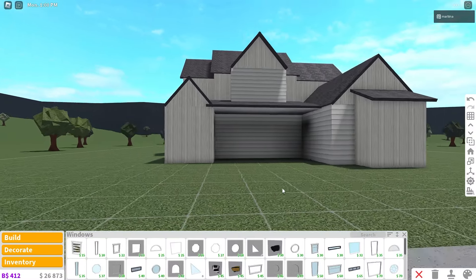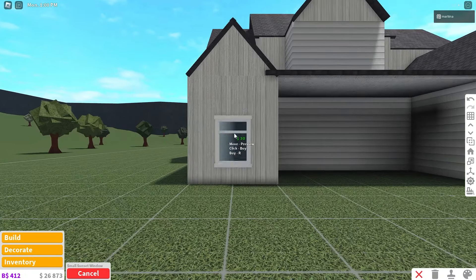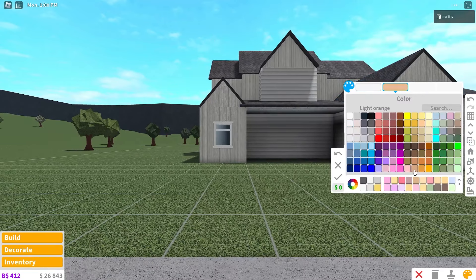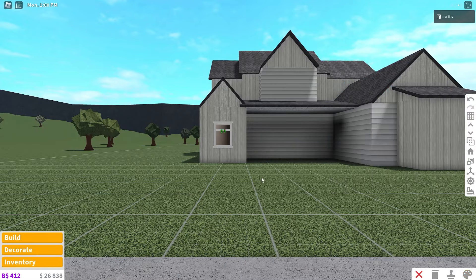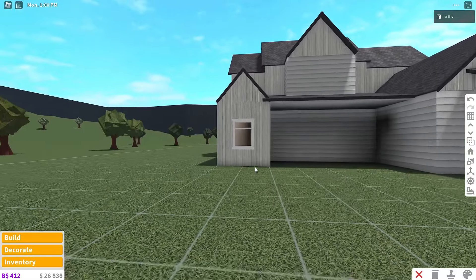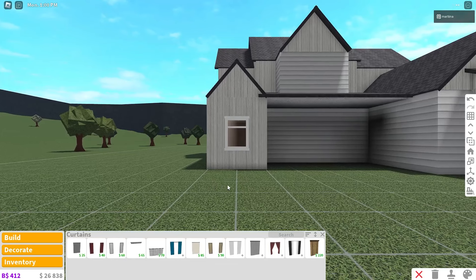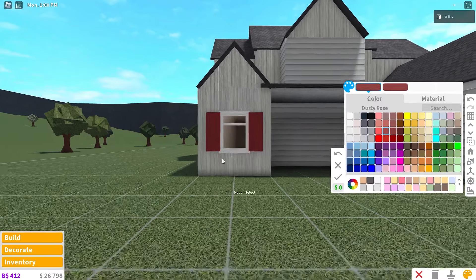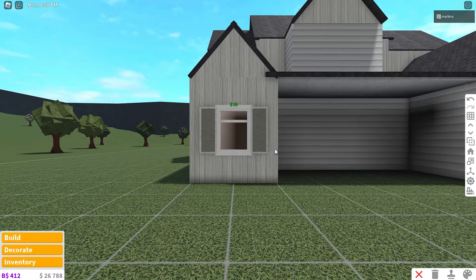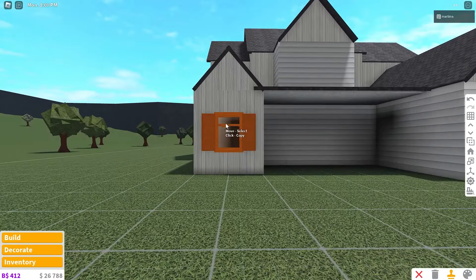Now we can start placing the windows. We're going to start with the small sunset window on this left wall — it's so cute. It'll be colored white with an orange or linen tint, since I want a fall-themed modern house. Then I'll grab some plain shutters colored cloudy gray and white — cloudy gray is the perfect fall color, like a light greenish gray.